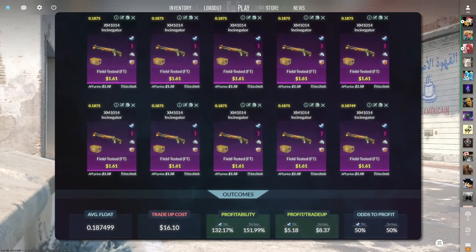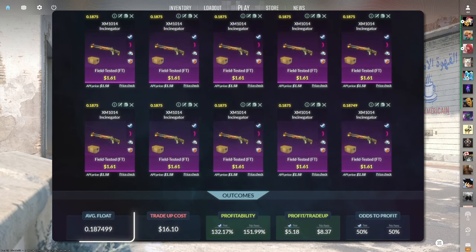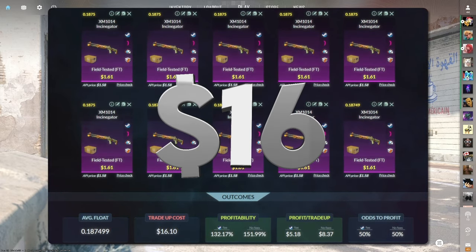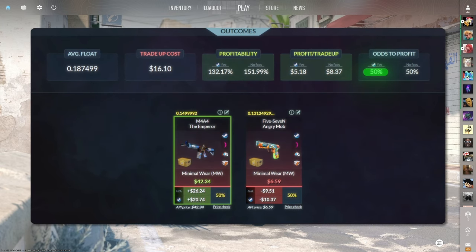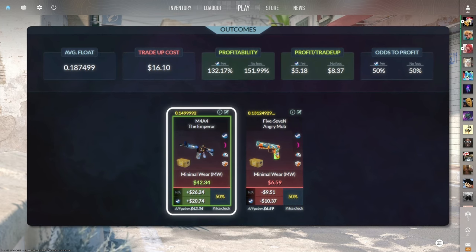Next up is the $25 price range. The first trade-up consists of 10 field-tested classified skins from the Prisma case below a 0.1875 average float. Make sure to get each input for $1.61 or less. This trade-up costs around $16 total and has a 132.17% profitability after Steam fees with a 50% chance to profit each time. The chase item is the Minimal Wear M4A4 Emperor at around $20 of profit.